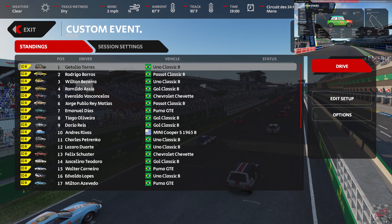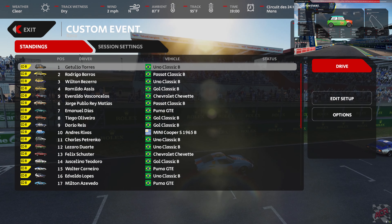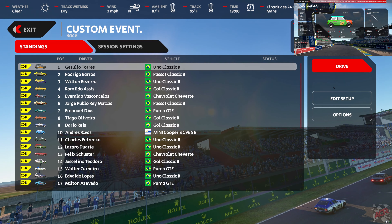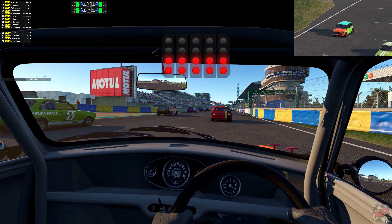These guys tend to have a bit of a bad start, but can't do much about that. The AI is set to 120%, so we're going to jump straight in and see how we go. We're in the Mini Cooper S, starting from the back. Oops, I stalled.